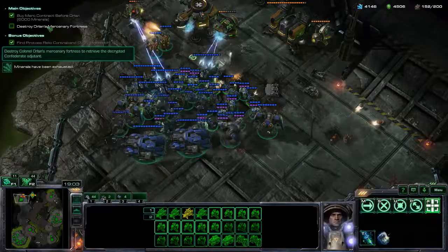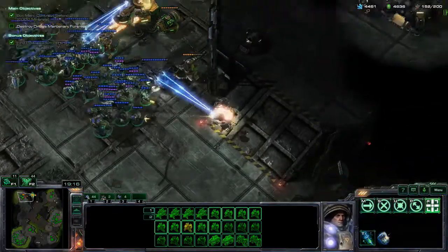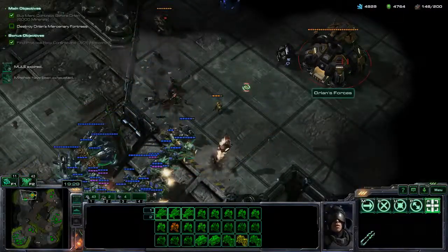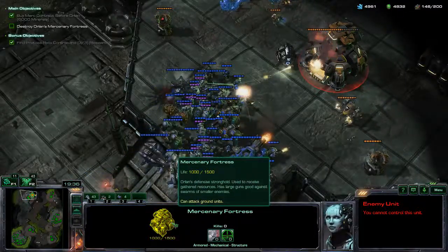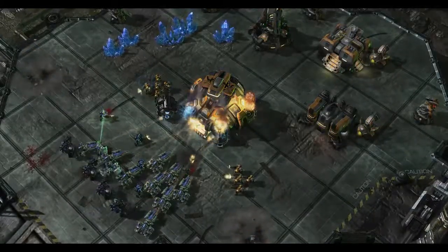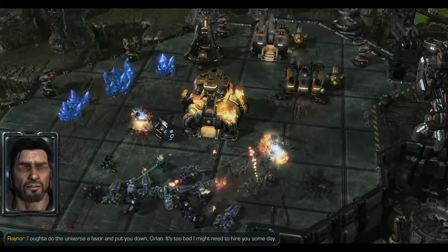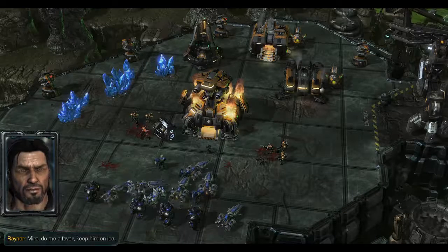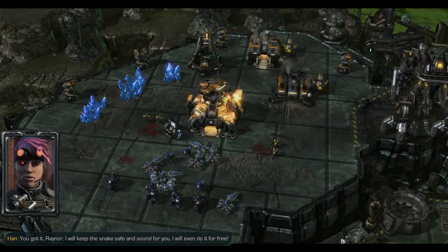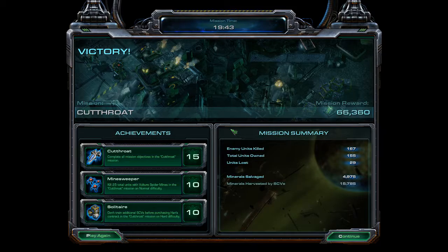Oh yeah! Destroy Orlin's mercenary fortress. Retrieve the decrypted Confederate adjutant. I see it — mercenary fortress, Orlin's defensive stronghold. Destroy it! 'Alright, alright — I surrender, just take your damn adjutant.' It's too bad, I might need to hire you someday. 'Mira, do me a favor — keep him on ice.' 'You got it Raynor — I will keep the snake safe and sound for you. I will even do it for free.' That's nice of you Mira.